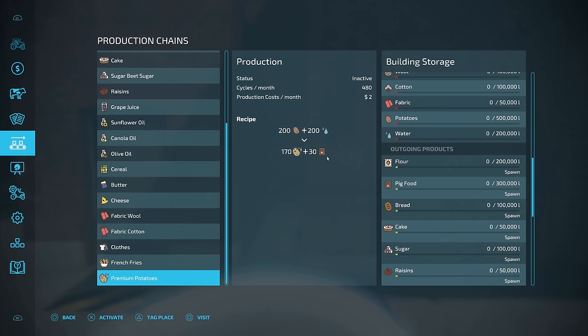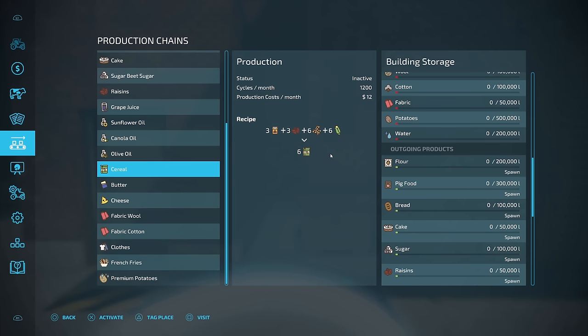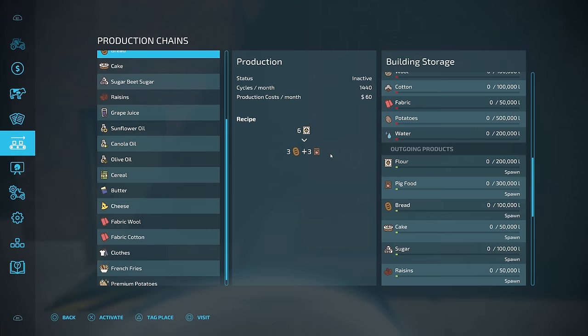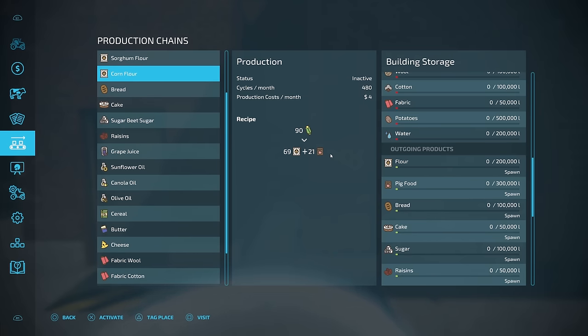You're going to be able to make clothes. Two additional recipes here are french fries and premium potatoes. Another really interesting thing about a lot of these different ones is you've got pig food — 30 pig food per cycle. You're going to be able to get that out of the recipes that call for potatoes. Even with cheese, you're going to be able to get pig food. Butter, same thing. A lot of your oils you can too, your grape juice, your sugar, your bread, and even your corn flour.